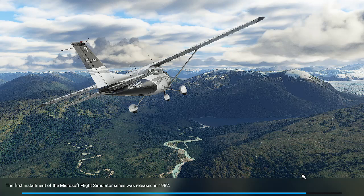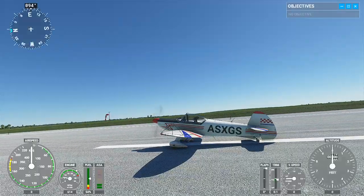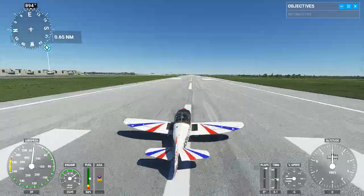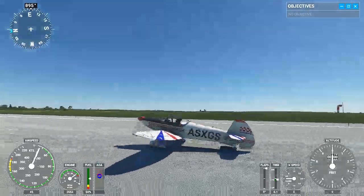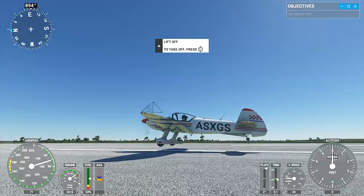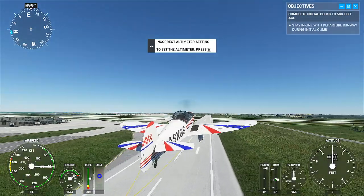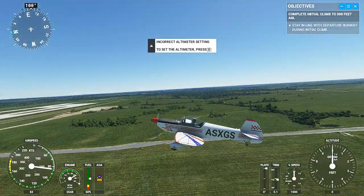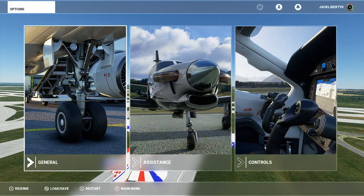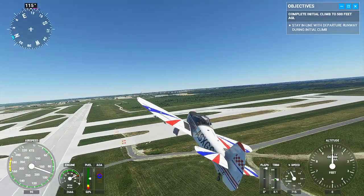I know for a fact that the Kansas City Chiefs stadium is right next to the Kansas City Royals baseball stadium, so it shouldn't be too hard to find. There we go, lift off — okay, let's see if we can find Kansas City. Kind of hard to tell — I'm going to check the map right now, see where it is. Okay, it's to the southeast of here, so right in this direction.